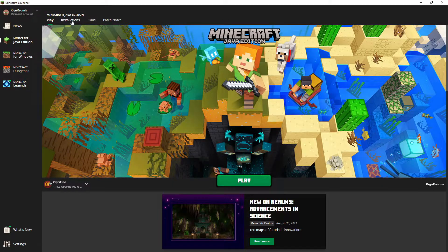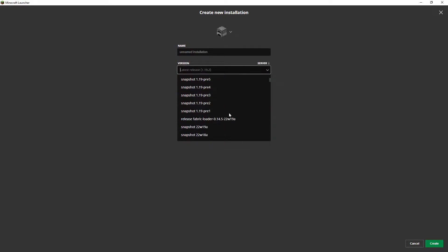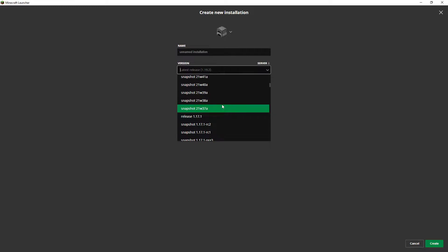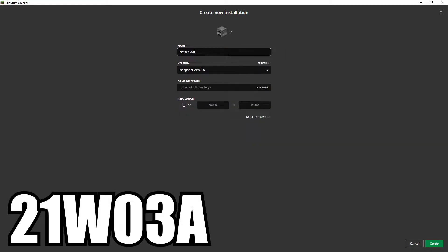We are going to go into our installations folder and put in a new installation. We're not going to go straight into 1.19.2. Instead, what we're going to do is go to a snapshot for 1.17 — Snapshot 21w03a. And we're going to call this Netherwater.